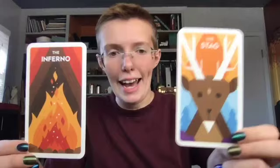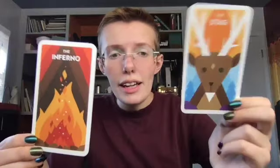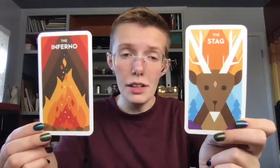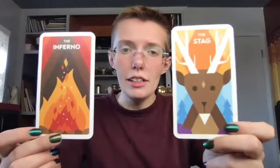Okay, here is our next one. We've got the inferno — this usually just means a lot of fire — and the stag. The stag is basically like a deer. So fire and a deer — how could you combine those two to make a character? Remember, the character doesn't have to be a human; they can be an animal as well. Take a few minutes to do a combination of the fire and the deer. Ready, set, and go.